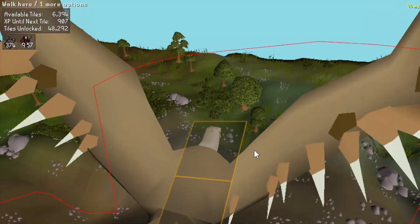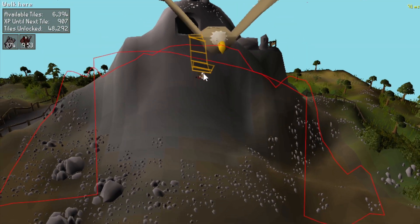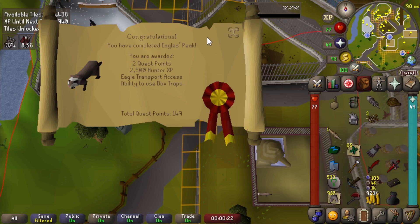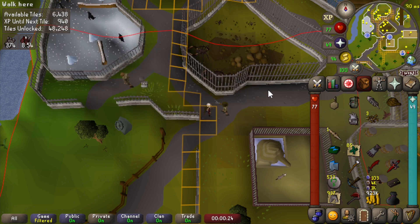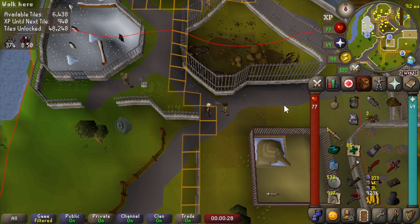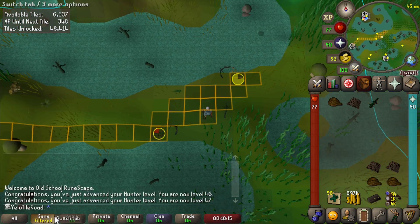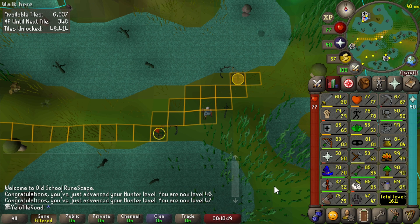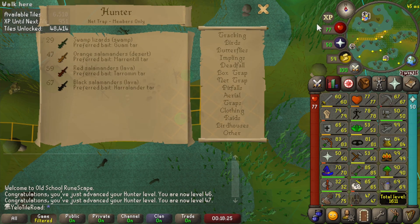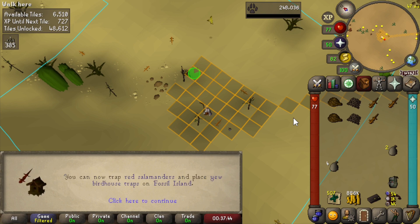Oh my god - it uses tiles in the air! Just completed Eagle's Peak to get my hunter level up to 29 so I can catch some small chinchompas. Finally going to be doing some hunter training. Hunter level is now 47 - I can now catch orange salamanders.